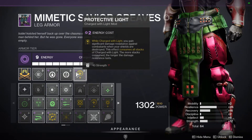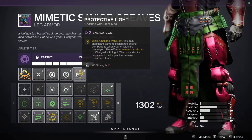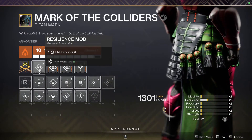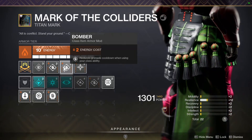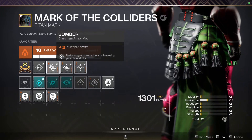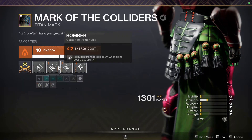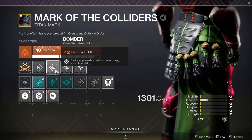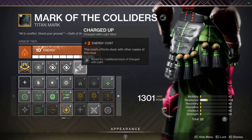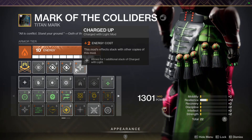With five stacks, Protective Light lasts around 18 to 20 seconds of crazy damage resist — you're basically walking around like a tank. On the Titan Mark: another Resilience mod, double Bomber mod so popping the Barricade gives a chunk of Grenade energy, and Charged Up, which allows one additional stack of Charged with Light. That's how I get five stacks and make Protective Light even better.